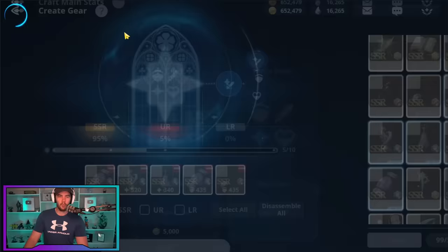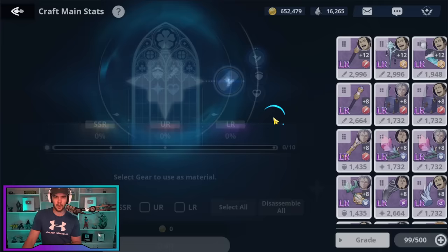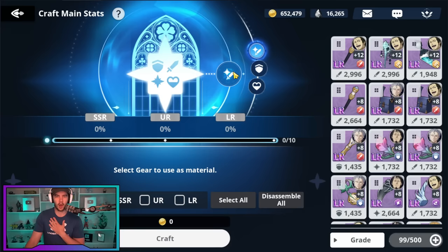Then you can start dismantling that gear to get upgrade stones to upgrade your good gear. But early on, this is crazy value. What I always go for are the attack and magic attack pieces, because personally all my drops have been HP and defense pieces, which sucks. I've been only crafting for attack and magic attack: I've got my Lotus who wants magic attack, my Yami who wants attack, my healer who wants magic attack, and the only unit that wants defense is Mars — but he's already fine. You can get the six-slot pieces or the four-slot pieces.